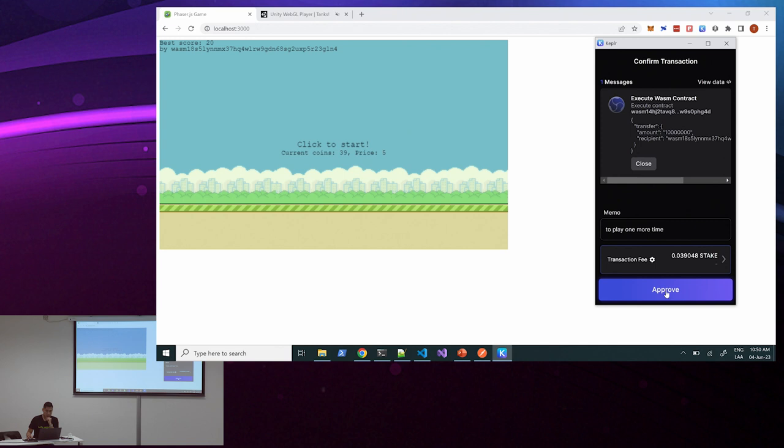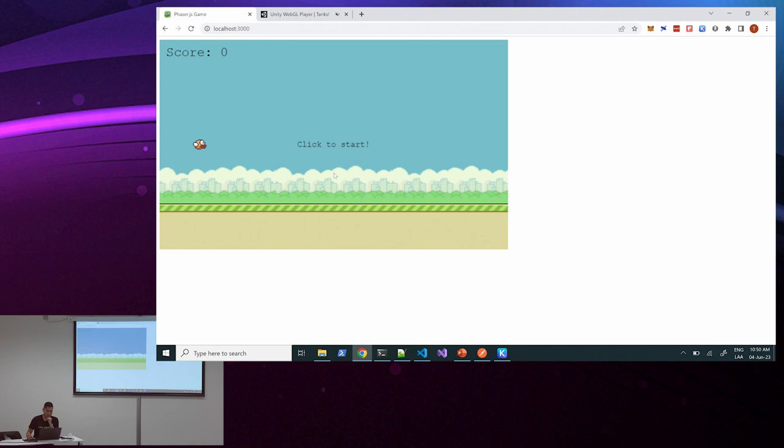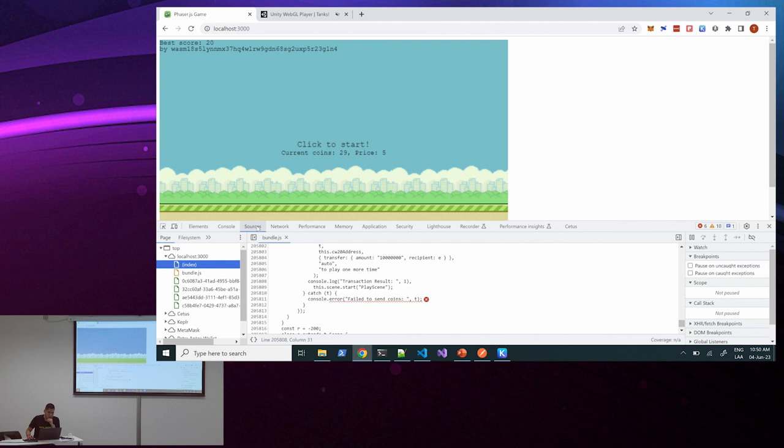Now I have 39 coins. I approve the transaction. I approve it. And now I'm going to play again. I'm going to lose again just for testing purposes. Now we have — I accidentally put 10 Flappy Tokens instead of one, but you understand the idea. Now let's change to another game. But before that, let's do something more tricky with this game.